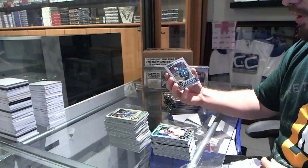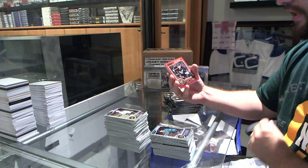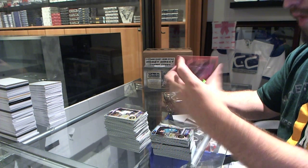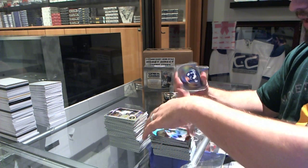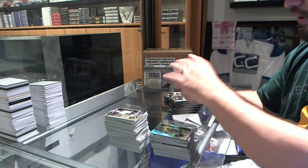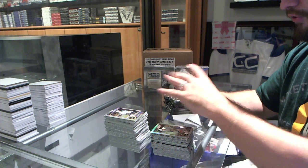Miracle Mueller rookie for the San Jose Sharks. We've got a Red Prism for the LA Kings, Andrzej Kopitar, number to 135. We've got a retro Rainbow of Zach Parise for the Minnesota Wild. A retro for the Toronto Leafs, Dion Phaneuf. A refractor of Kyle Ocposo for the New York Islanders.